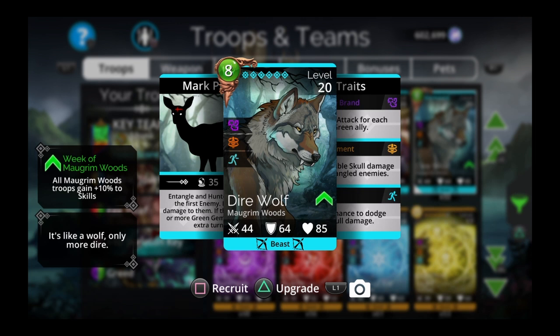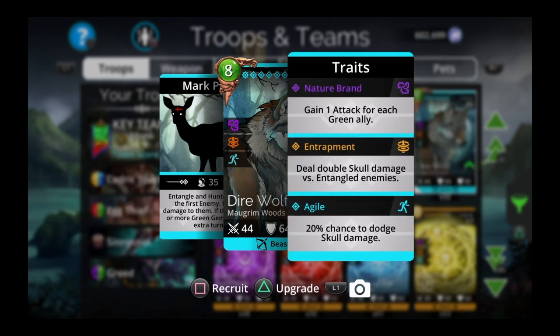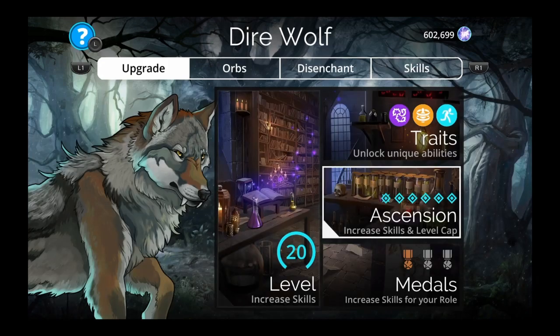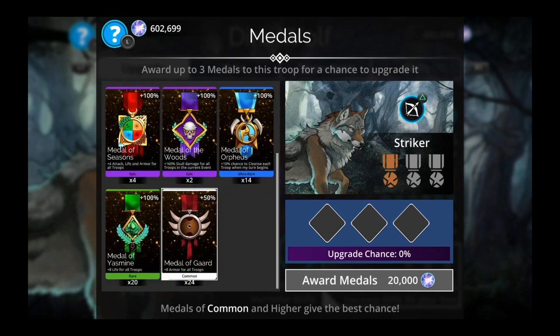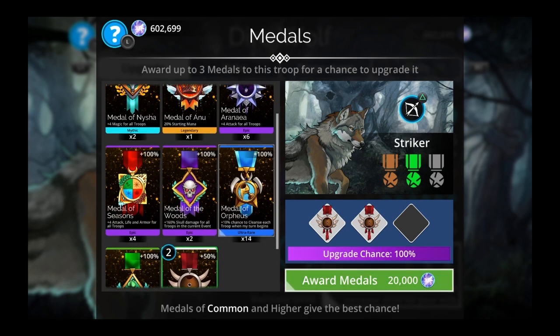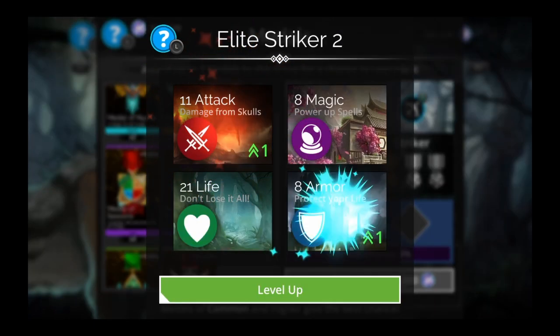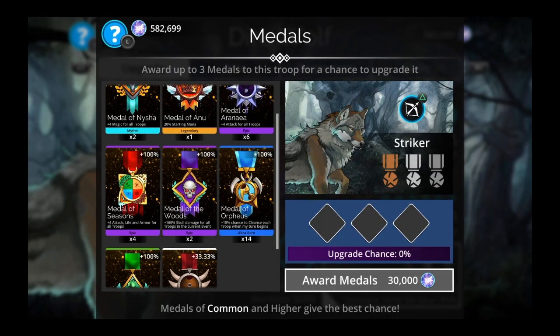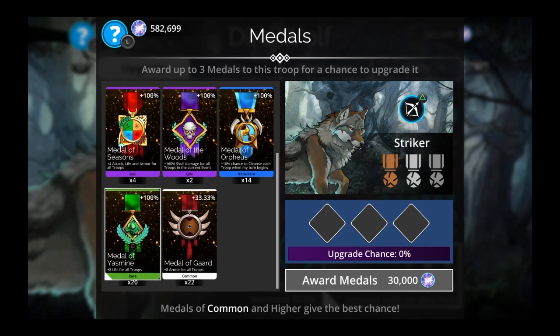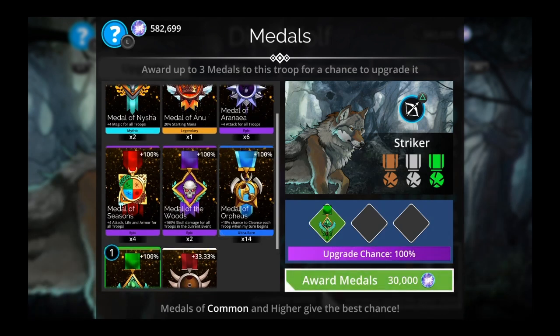Number 7 is Dire Wolf — I couldn't leave it off the list. I'm medaling it up right now because it definitely deserves it. It's 8 green mana, from McGrim Woods, a Beast. Its spell — Entangle and Hunter's Mark — targets the first enemy, deals 41 damage to them, and if there are 13 or more green gems, you gain an extra turn. You want to use it with some sort of green mana generator to try for that extra turn.